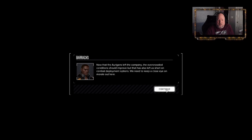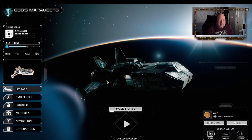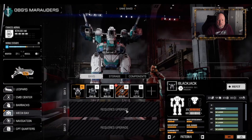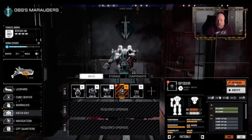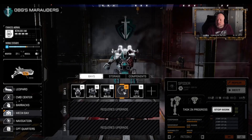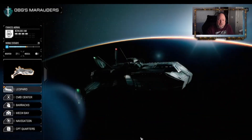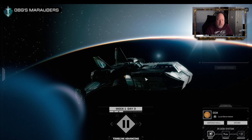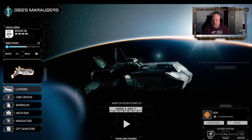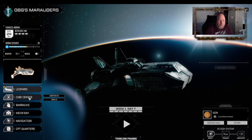Contract to Gaul is ready, Commander. Now that the Arugans left the company, the overcrowded conditions should improve - that has also left us short on combat deployment options. We need to keep a close eye on morale. Let's go to the Mech Bay - we need to fix up our spider that got crunched a little bit. It's gonna take six days. I think we got time for one more mission today.